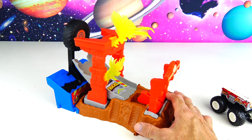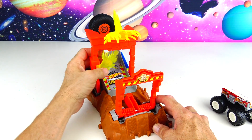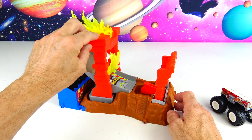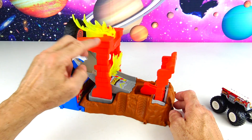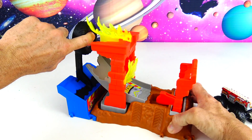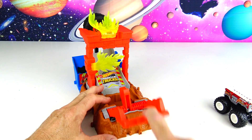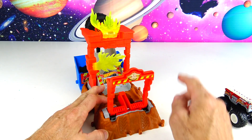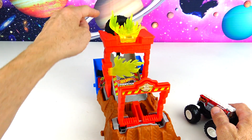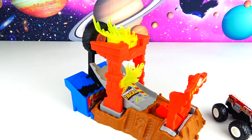Here's how this set works. We have the flames right here — it's like a door for the flames and you're going to blast through those. There are some flames up top too, kind of on a swivel. This piece right here is on a moving base so it jiggles a little bit. Then you have this ramp that's supposed to go up, smash into this tire, and over here your cars will fall off. You pull back on this lever — it has a lot of spring to it — and this little piece is going to push your monster truck through the flames.